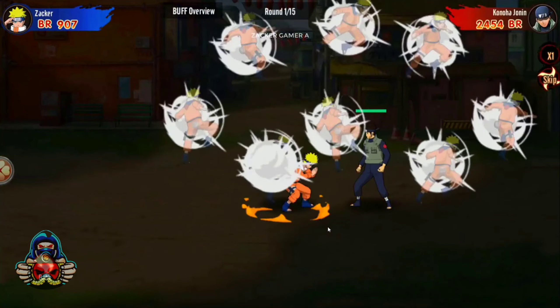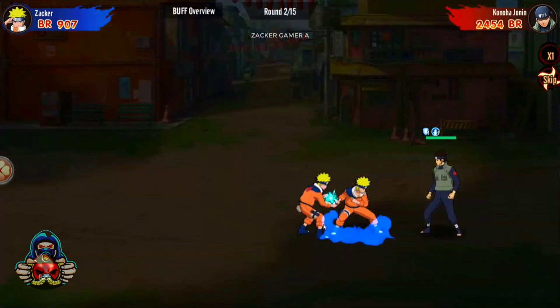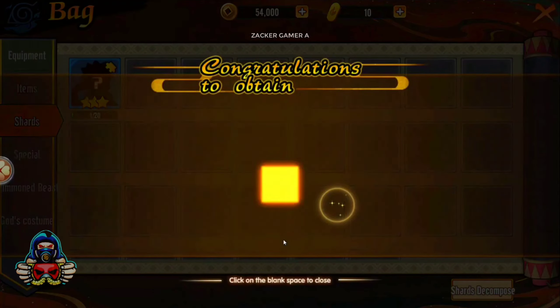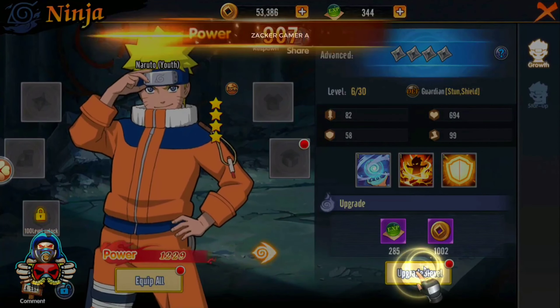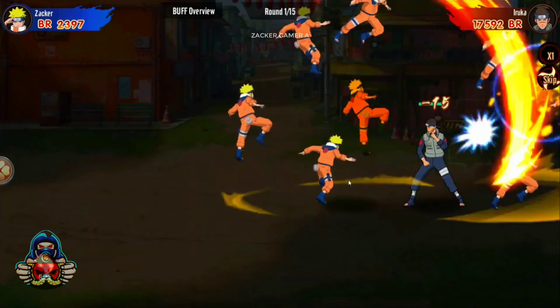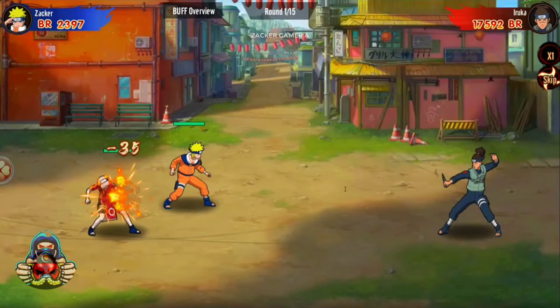Next we have Ninja Academy, the best Naruto-themed gacha game with a stellar 4.9 stars on the Play Store. Enjoy non-chibi character designs and kick off your journey 14 years after Pain's invasion of Konoha. The game gives you powerful characters like Naruto, Sakura, and Sasuke from the start, making early stages a breeze. With an idle RPG gacha combat mechanism, it's a fantastic game for Naruto fans seeking an easy-going experience.